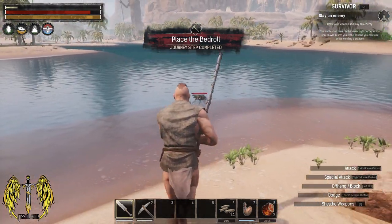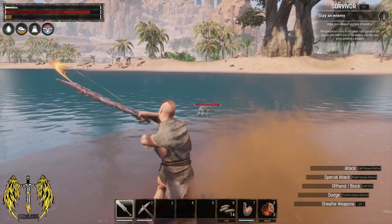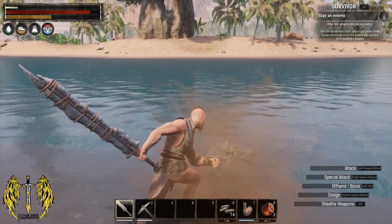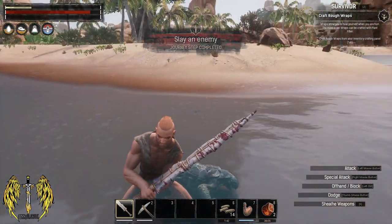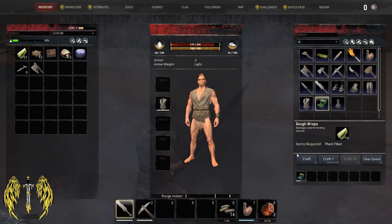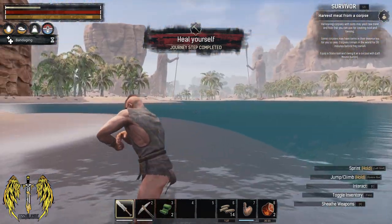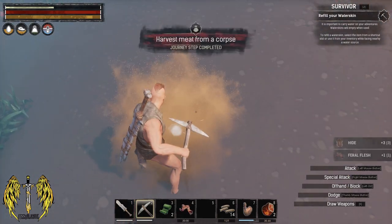Definitely feel like taking on one of the smaller ones for now — let's see how this goes. We've got light attack, heavy attack, and dodge roll. It has to be pretty close to actually hit things. Nice and easy — one hit, that's what I like. Craft rough wraps — done. Heal yourself with a bandage — how did the game know I fell off the cliff? No one saw that. Harvest meat from a corpse — easy peasy.